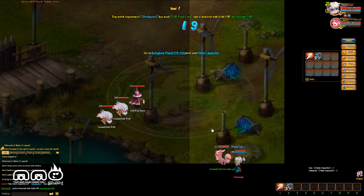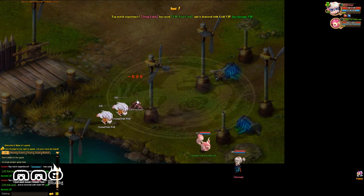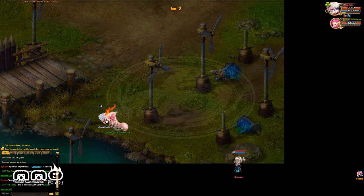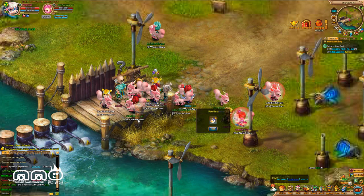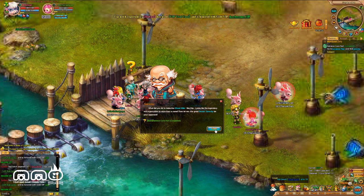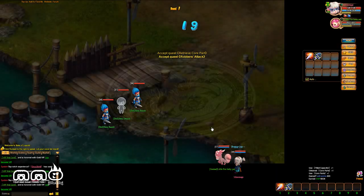You'll also get new skills. My pet has one attack right now and I have two attacks — my AOE which hits two targets, and my single target which hits harder than my pet. You get a lot of items — an explosion of items and levels. You level up really fast in this game, so you can expect probably dozens if not hundreds of levels.